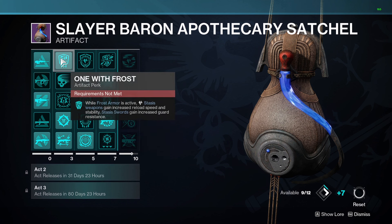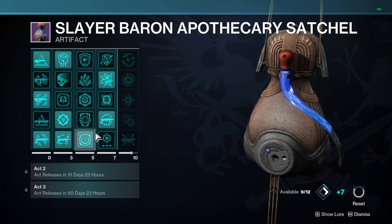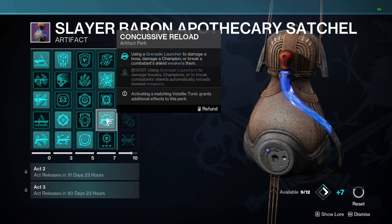We've got One with Frost — while frost armor is active, stasis weapons gain increased reload speed and stability. Even more reload speed, always great. Now the big one: Concussive Reload. Using a grenade launcher to damage a boss, a champion, or break a combatant shield weakens them. This is the debuff of the season, and it's a strong option. Anytime you hit a boss or champion with Alethanim or a regular GL, you're debuffing them, allowing you to swap to your heavy for increased damage and just destroy them. This is my favorite mod of all time.